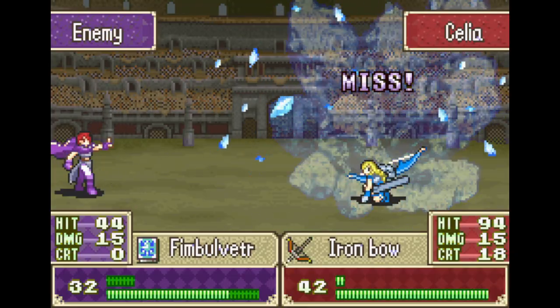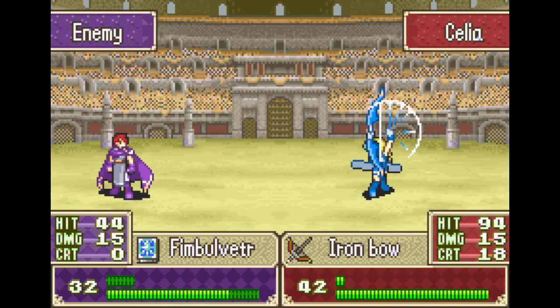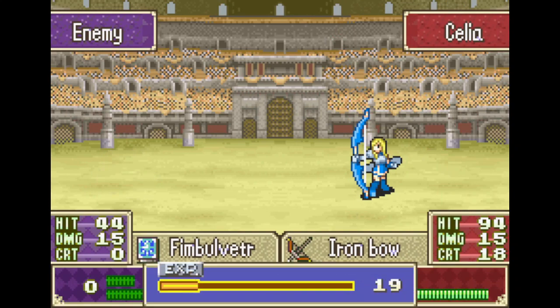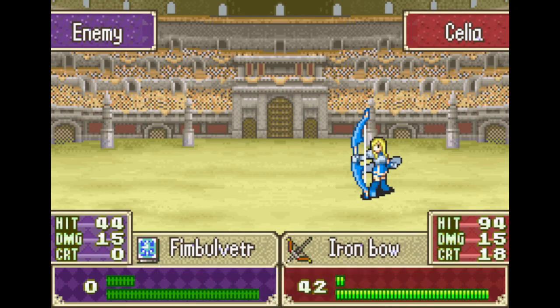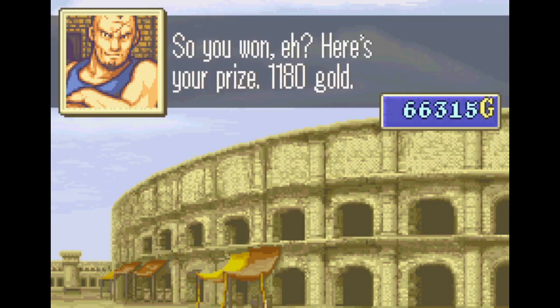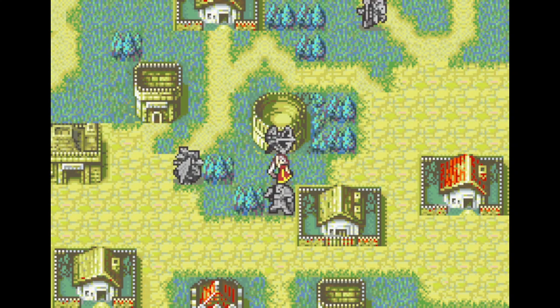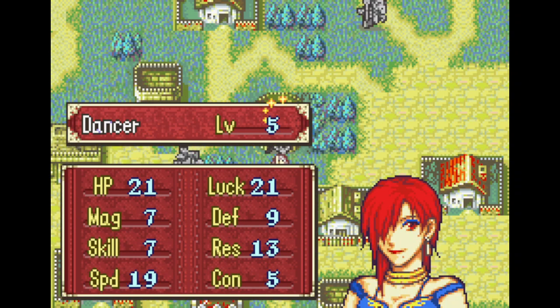Because most of this map is arena-based, I'm able to talk about what comes next in the run. Affect's map is effectively a defend map — the boss shows up on turn 10 and it's a defeat-boss map, though we could alternatively wait out a time limit. But because this is an LTC, we need to defeat the boss. Because he shows up on turn 10, we get a free 10 turns of grinding.